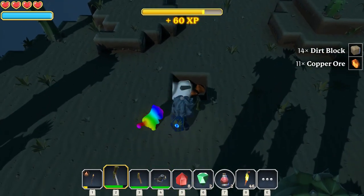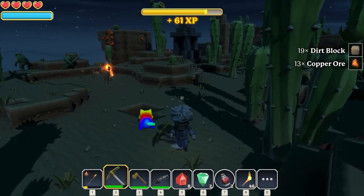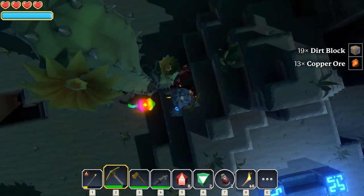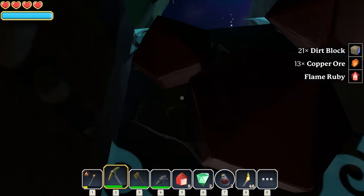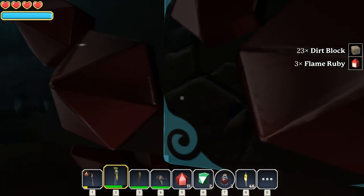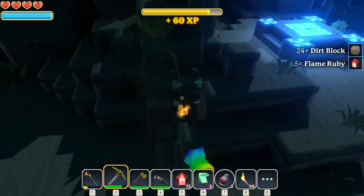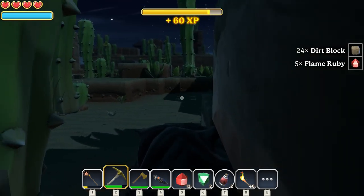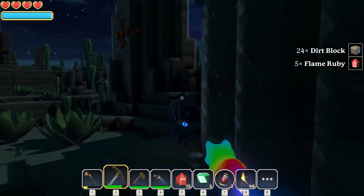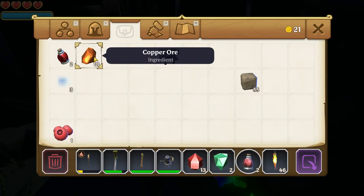Might as well grab a few more, because you know what's going to happen — we're going to need like ten more to be able to craft whatever it is our sword is going to be made of. Might as well do that too. Perfect. Got a good amount of XP. Grab a couple more of these little red ruby things too, because I know as a mage we are going to be using a little bit more of the crystals, trying to make potions and stuff like that as well. There we go. We got 18. Now we got to get some trees.